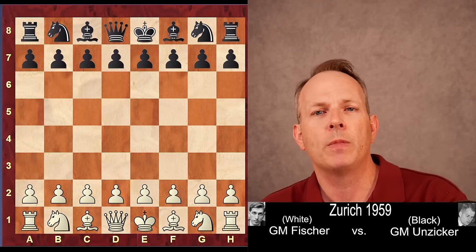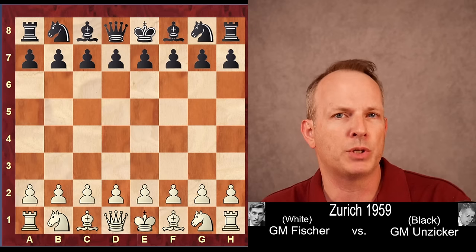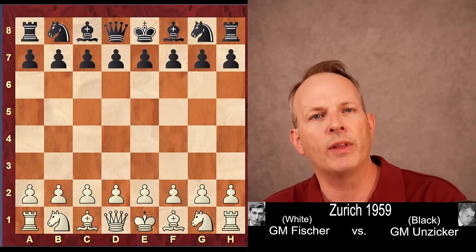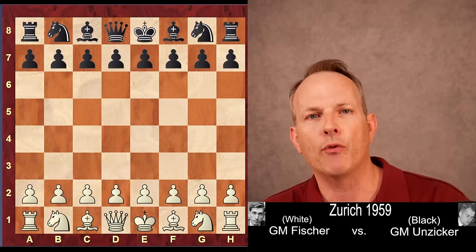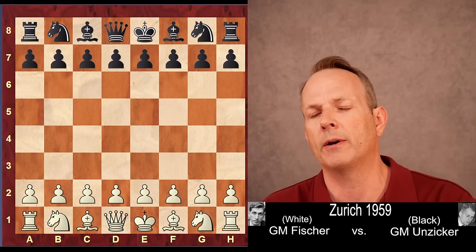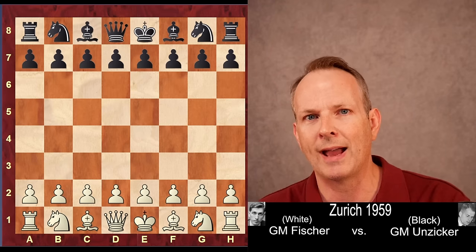What do you do when your opponent is too good for you to just play bishop c4, queen f3, queen f7, checkmate? What happens when they know the opening theory, when they don't fall for basic traps — like Fischer's opponent in this game, Grandmaster Wolfgang Unziker? Well, Fischer shows us exactly how.